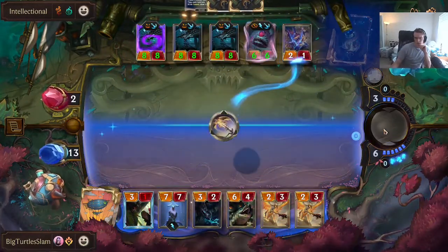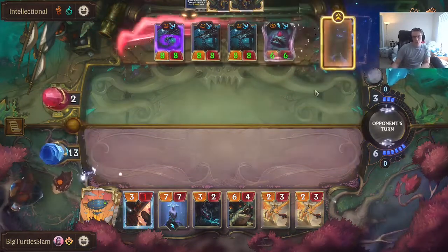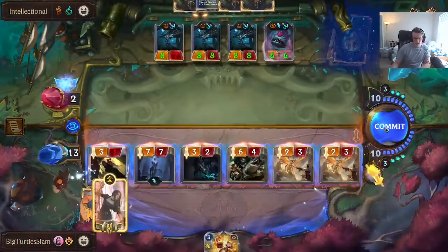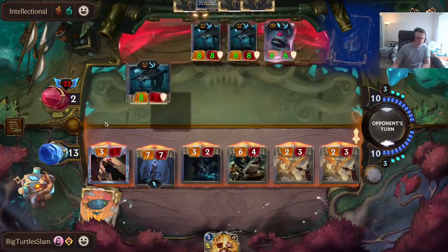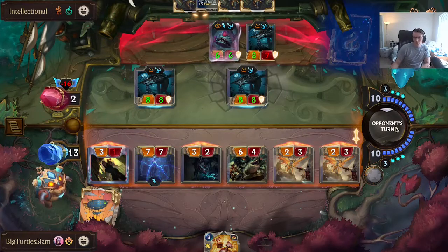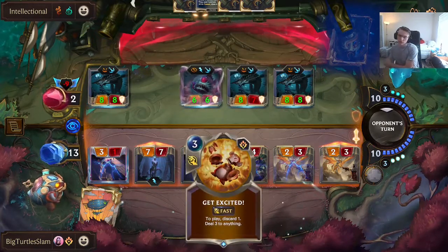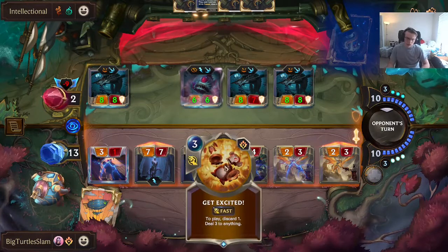I feel like they really should have attacked with everything and forced a block — then I couldn't have done anything. Now I can open attack and know that at least one thing is hitting face. If they have a Foul Feast... why are you doing that? Get Excited is really good on their attacking turn if this fails — I'm alright with that.